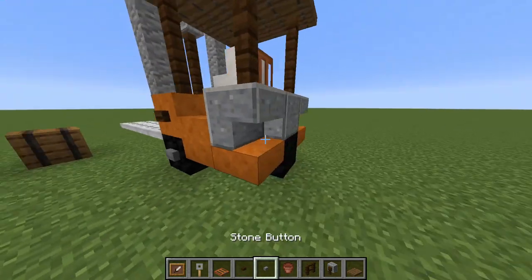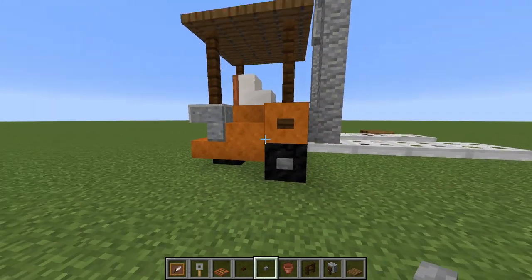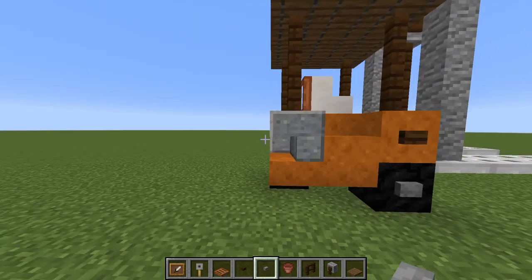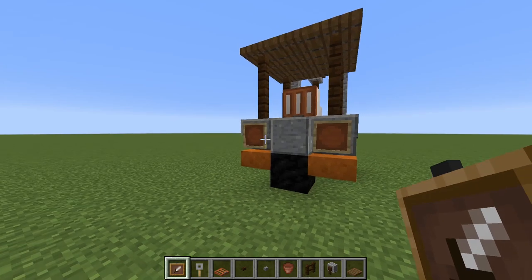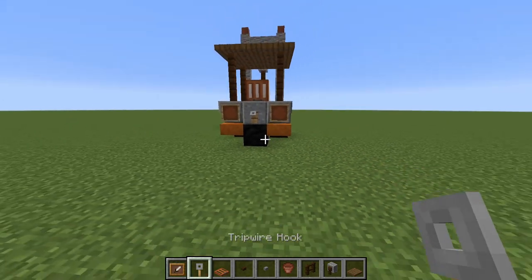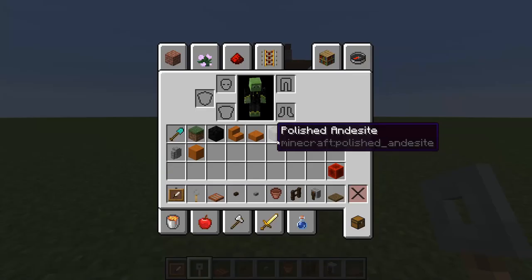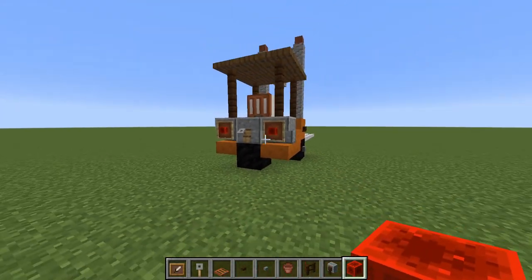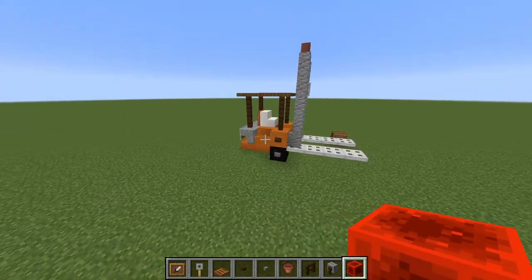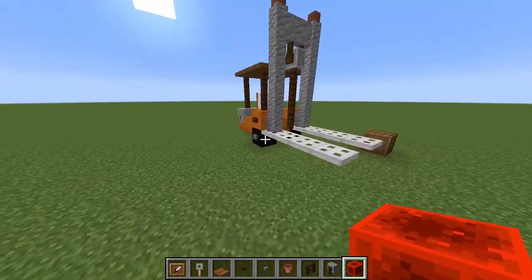We add some stone buttons around the tires. Then we come to the back and add two item frames on either side and a trip wire hook in the middle. We then take our redstone block and place it in the item frames as the brake lights. And that is pretty much it for the structure.